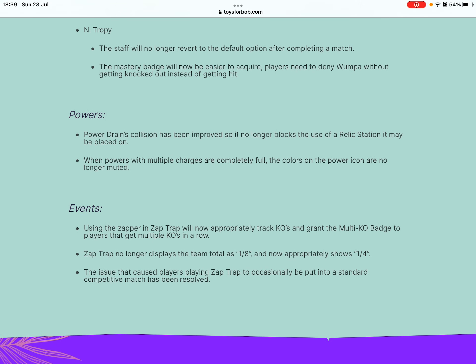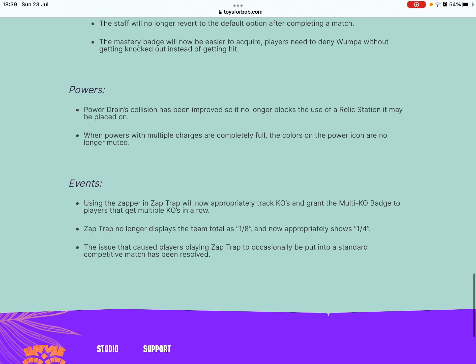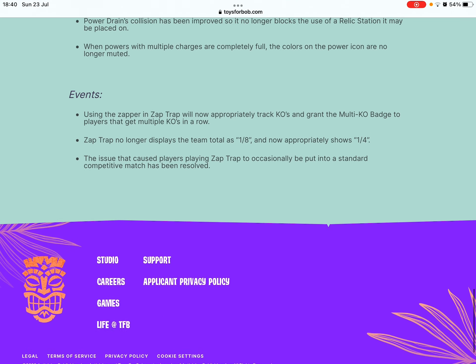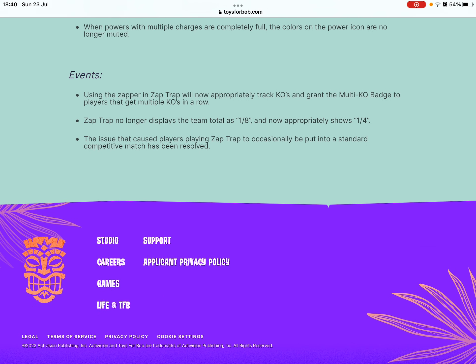Entropy: the staff will no longer revert to the default option after completing a match. The mastery badge will now be easier to acquire — players need to deny one paw without getting knocked out, instead of getting hit. Power drain's explosion has been improved so it no longer blocks use of the relic station it may be placed on. When powers with multiple charges are completely full, the colors on the power icon are no longer muted.